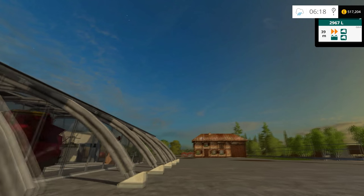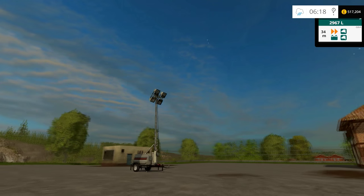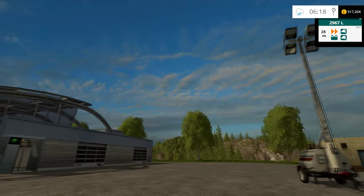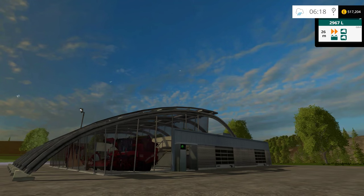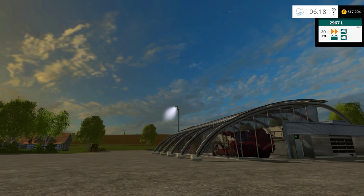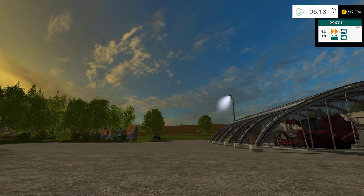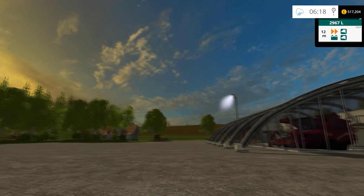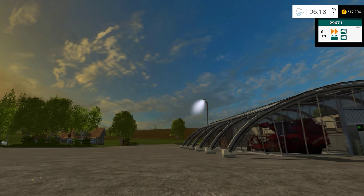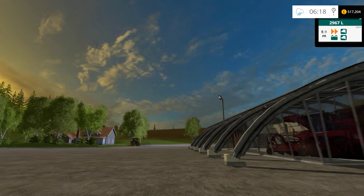Now I'm going to walk over to this other one here. This is one that Charlie sent my way to do a mod review on. As I've walked away from the first light, you can see the light has switched off - the light being thrown around is gone. It's a bit odd but I guess it's the best they can do with the Giant software. It switches back off and on again as you go towards it.